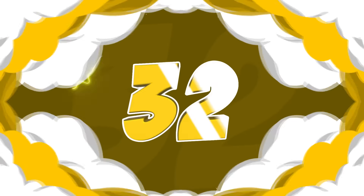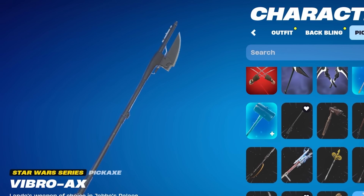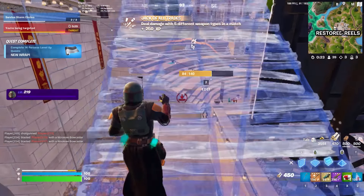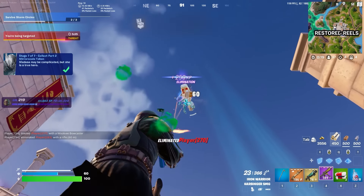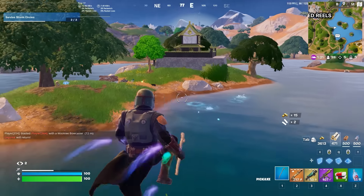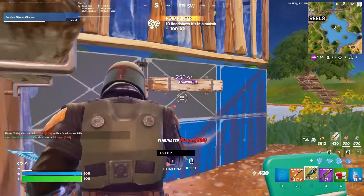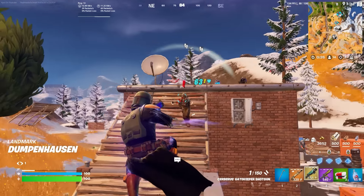Our next pickaxe is the Fibro Axe. This is actually another collab pickaxe — it is part of the Star Wars collab, which is one of my personal favorites. I'm a huge Star Wars fan, so it's always really cool to see some of these Star Wars items gaining popularity. A lot of these Star Wars pickaxes are probably the most underrated and underused collab pickaxes in Fortnite, but the Fibro Axe has been one of the more popular ones, and that is what I love about it.